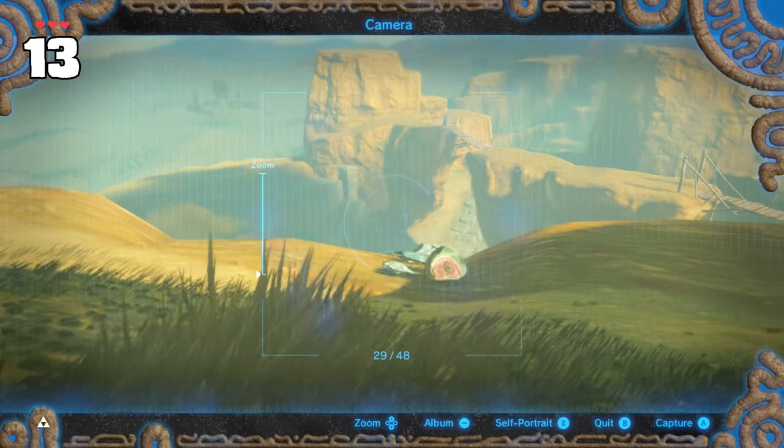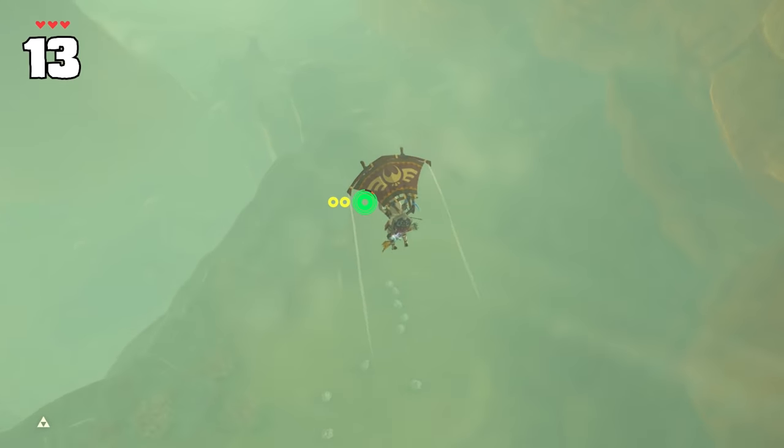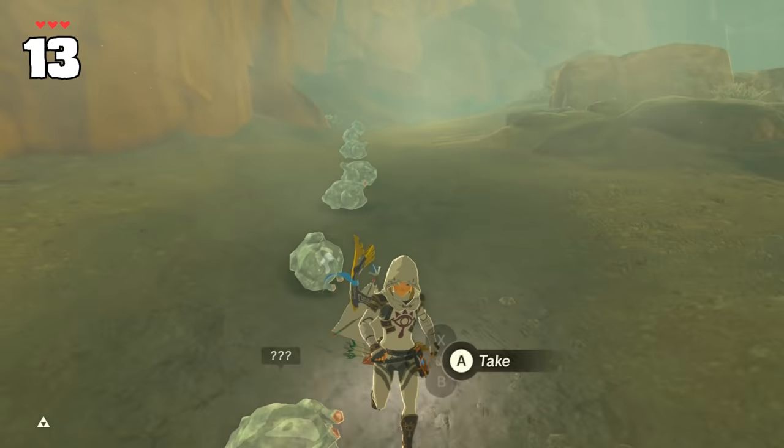If you pay close attention, food that gets frozen gets heavily increased sliding properties. Try not to freeze your meal on a hillside or else your lunch might slide away — although it can be pretty fun to watch where they might end up.